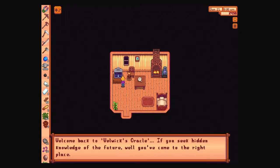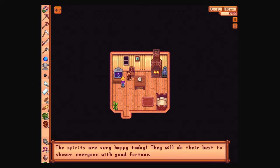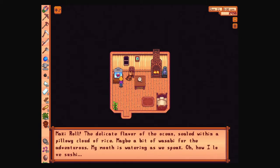Fortune teller. Welcome back to Wellwick's Oracle. Very happy, so this is a great time to go down to the mine, probably. Queen of Sauce - new recipe: Maki roll. Delicate flavor of the ocean with an appetizing cloud of rice. Maybe a bit of wasabi for the adventurous.